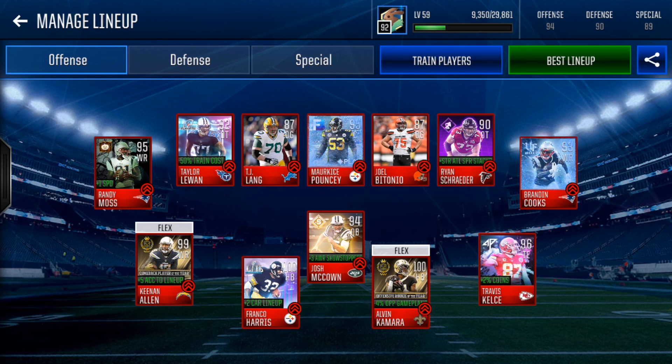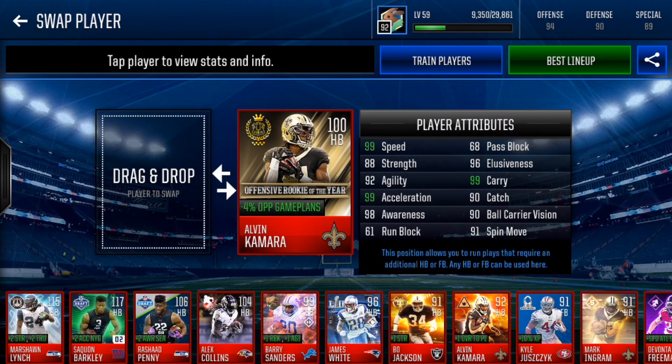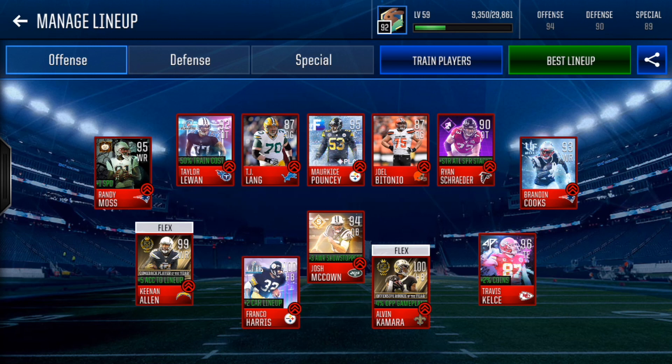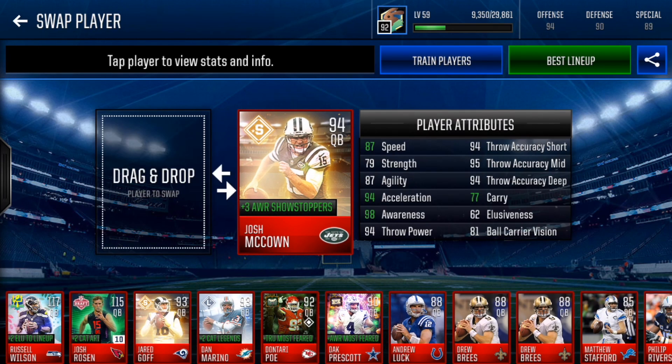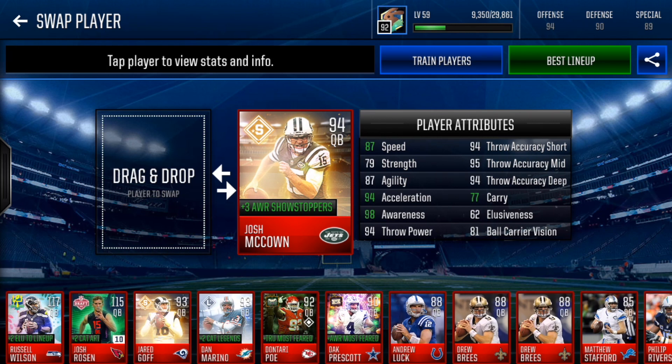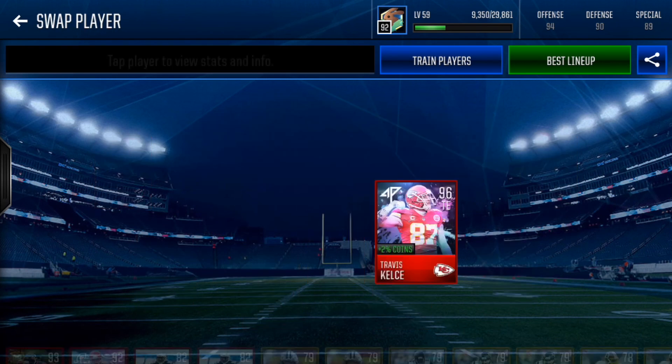Offense is of course the best one for sure — only two base cards on this lineup, which is sick. Our three best players on offense: we've got 99 Keenan Allen, King of the Gridiron. This is also a 99 but it has a boost, plus two carry to line up. And then we also got Alvin Kamara with minus four, two game plans, King of the Gridiron. Three 99s right there — very solid. QB is Josh McCown, that's the best we pulled, but we also pulled Dan Marino, Dak Prescott, Drew Brees — a bunch of good QBs. But Josh McCown was the top QB. And then tight end, Travis Kelsey — man, that card is so nice.